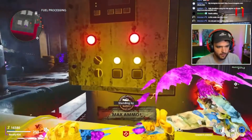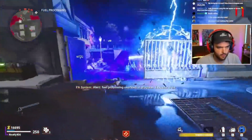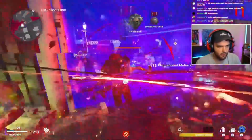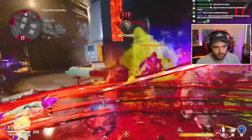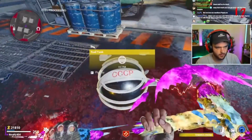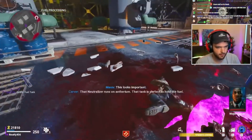Immediately after the cutscene, head down to the fuel processing area and press these little boxes. You need to press the number of boxes matching the number of players in your game — everyone needs to sync up and press at the same time. If you're in solo, you only press one; two for two people, etc. You're going to go into a long lockdown, so make sure you're set up and have your Crystal Axe pack-a-punched before you do this. Once you complete it, a fuel tank will drop down from the ceiling — pick that up and you're on to the next step.